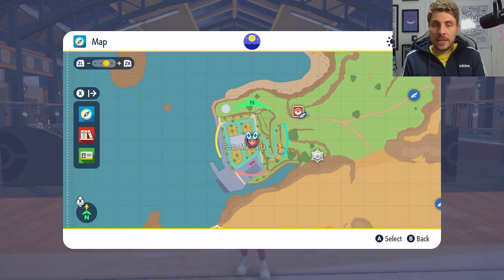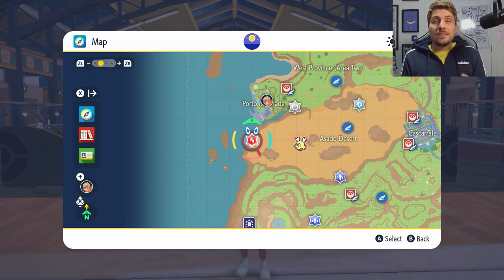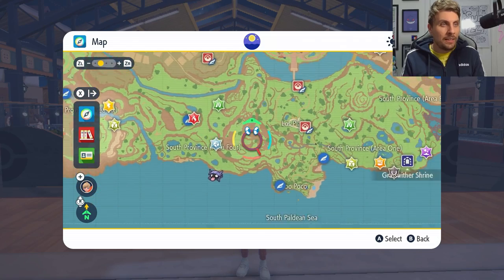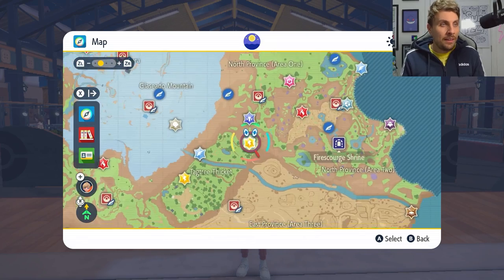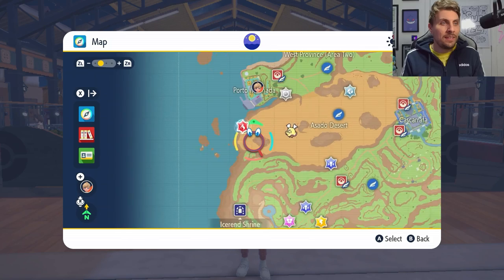Once you've updated your dens in the Poké Portal, come onto your map and identify the raid dens highlighted as Spotlight Tera Raid dens. They have a white glowing ore around them. You can see we've got a Fire type one right here, and there are others dotted around the region — electric types, another fire type, and a bug type — so lots of variety.